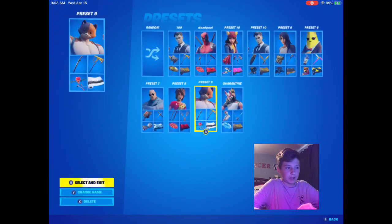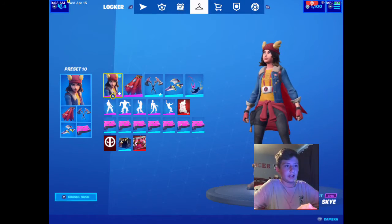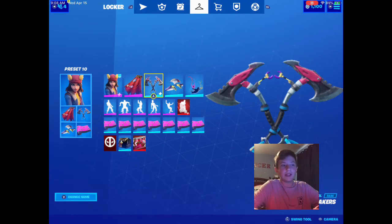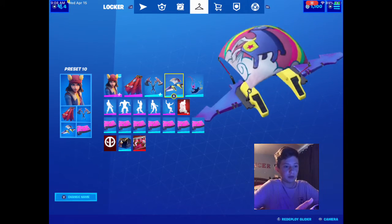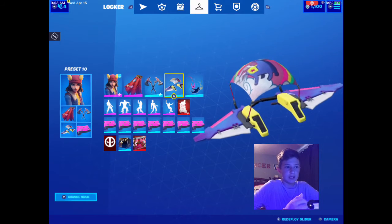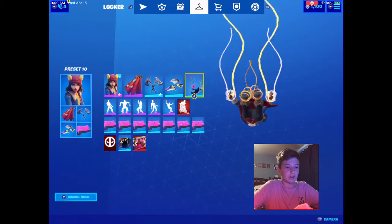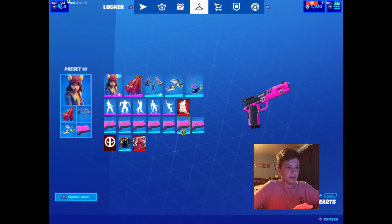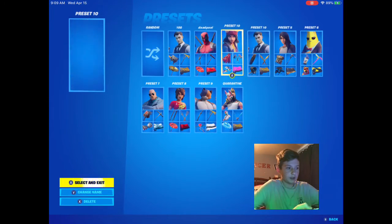For the next preset we have Sky. I have the Fabled Cape back bling and Boulder Breakers axe — they just look pretty well with her. Then we have the Llama Corn Express glider, which you got in this season's battle pass, it's pretty cool. Neo Tubes contrail goes pretty well with her, and then we have the Cuddle Hearts wrap.